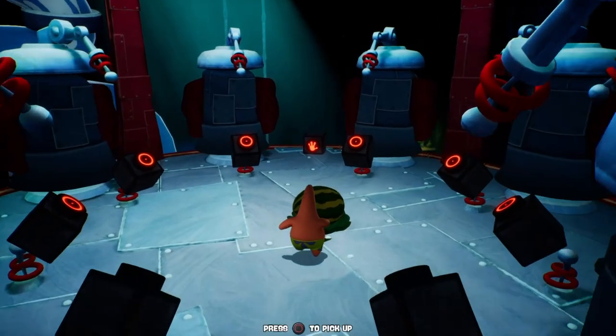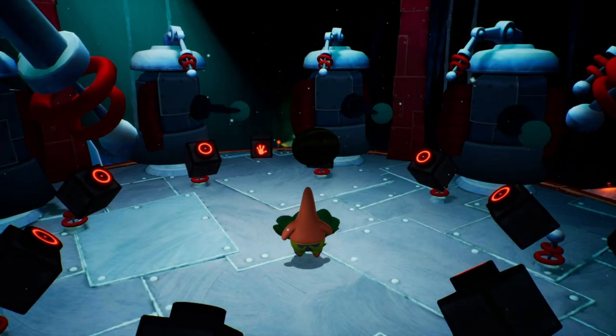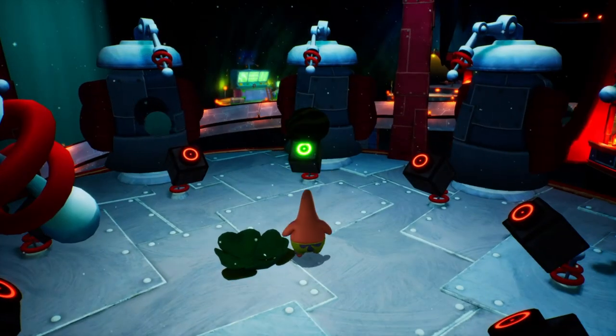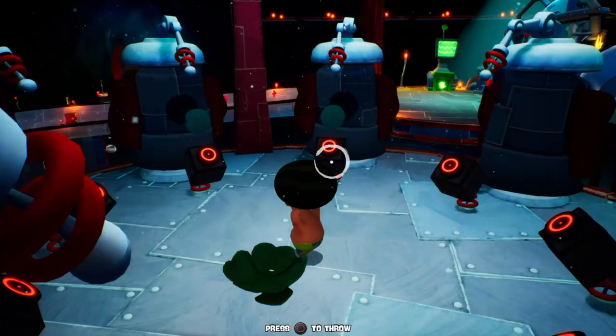Move to the watermelon spawn spot and start right from the red hand button. Skip the next tower and continue until you hit all but the last one — the one that is to the left of the red hand button.